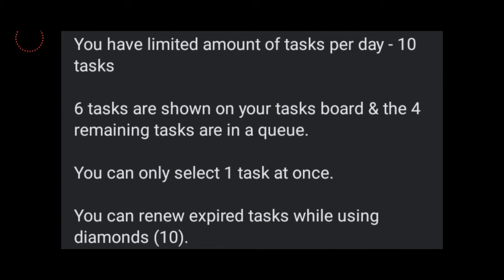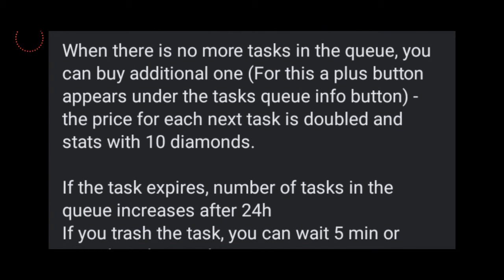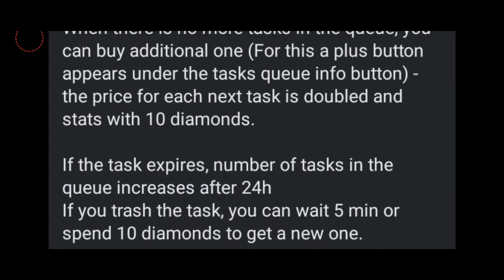You can renew expired tasks using diamonds — that's 10 diamonds. When there's no more tasks in the queue, you can buy additional ones. A plus button appears under the task queue info button. The price for each next task is doubled and starts with 10 diamonds. If the task expires, the number of tasks in the queue increases after 24 hours. If you trash the task, you can wait five minutes or spend 10 diamonds to get a new one. Basically, the playing style of this event is very much the same as the birthday ones. Let's get into the game.